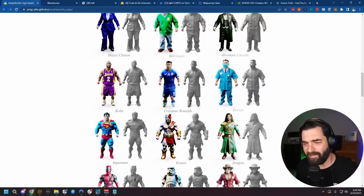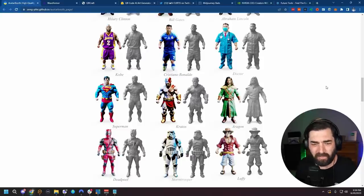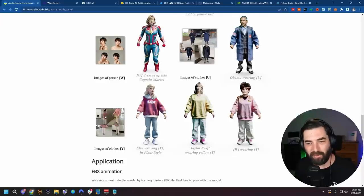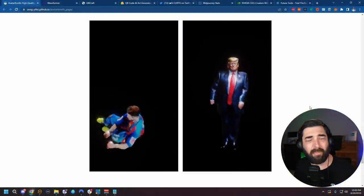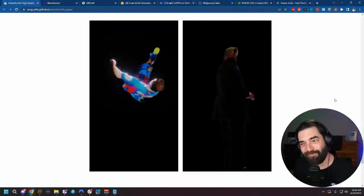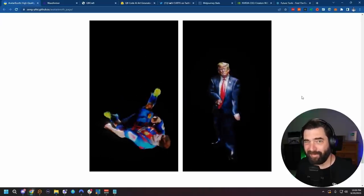Aragorn actually looks pretty good — I think it's because he's wearing this long cloak that hides the fact he probably has stubby legs just like everybody else. The Stormtrooper doesn't look too bad either. It's also going to have character personalization where you can upload a picture of your face and put it on the various 3D models, and you can upload a picture of clothing and put that specific clothing on the characters. They're kind of funky looking, but I'm looking forward to playing around with them and making some characters. And I've just got to remind you: this is the worst it's going to get.